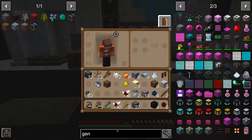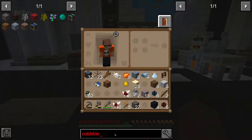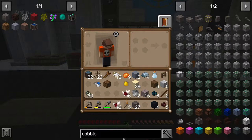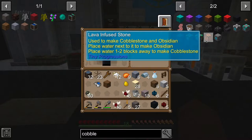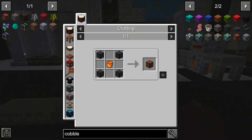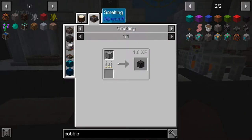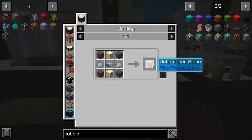Now I need to find something I saw earlier. I was looking under cobble gins and found this block — lava infused stone. If you place it with water nearby it should make obsidian, and a block or two away it should make cobblestone. I thought that looked pretty interesting so we're going to test it out. To make it we just need a lava bucket and something called hardened stone.